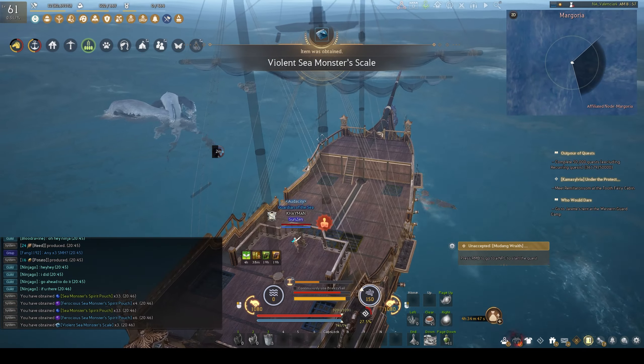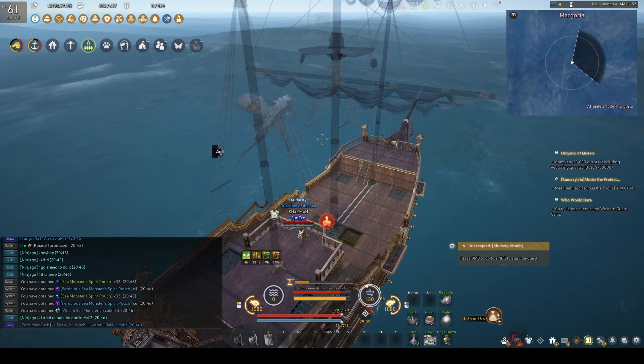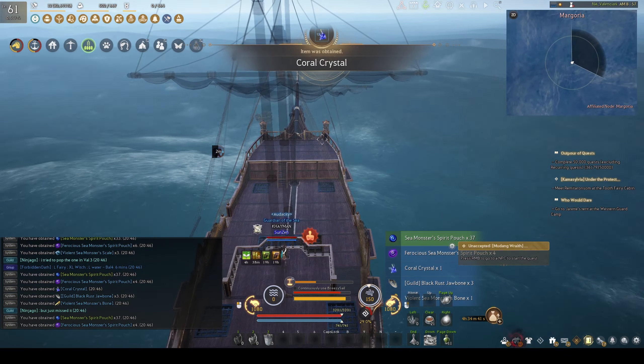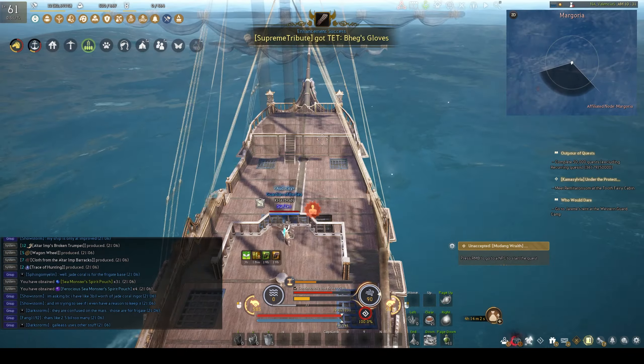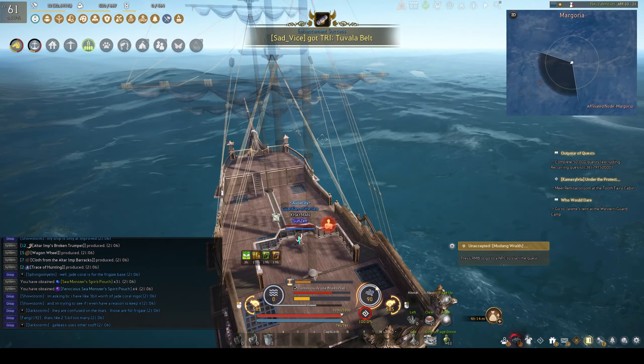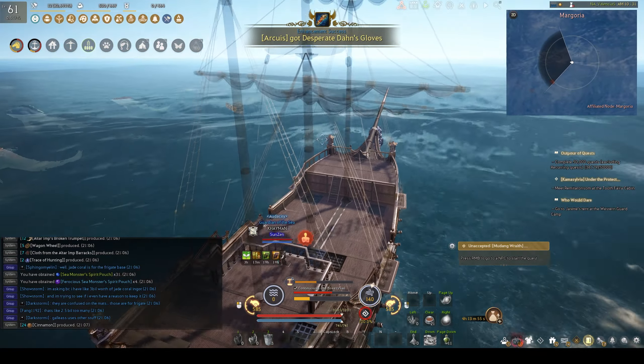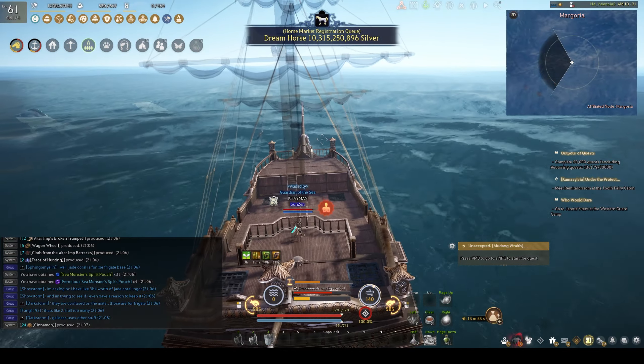Point number eight: when doing double pulls, always try to mentally fix a midway point between the two packs and return to that point as soon as you proximity-aggro the second pack. Do your volleys and killing from that midpoint area — you don't want either pack to leash halfway through the kill because you wandered a little too far in either direction.